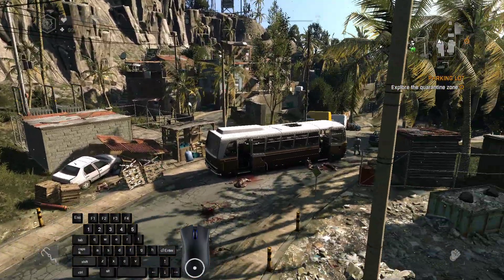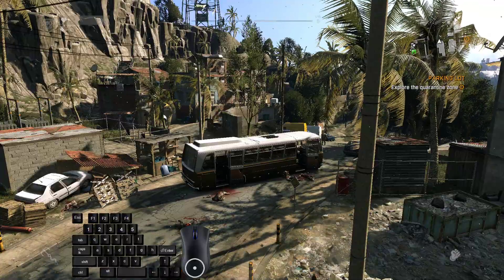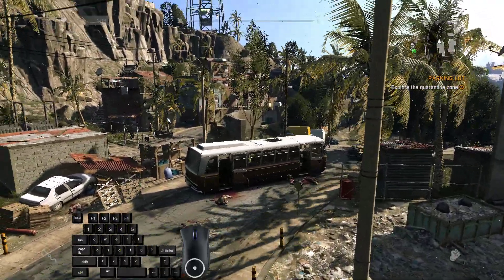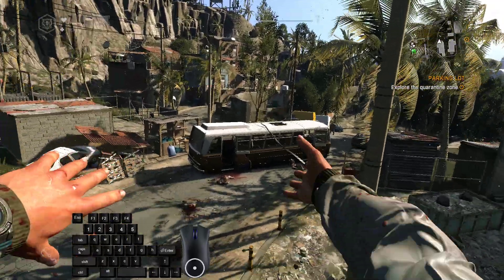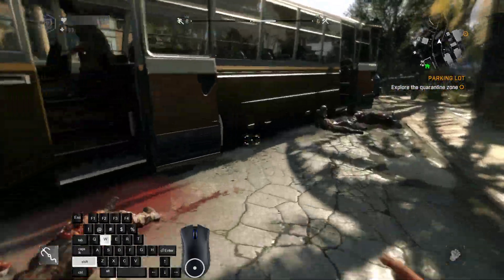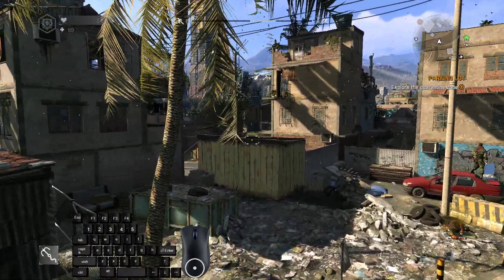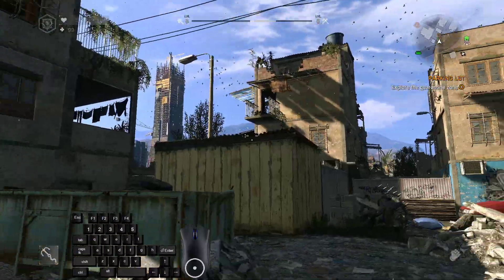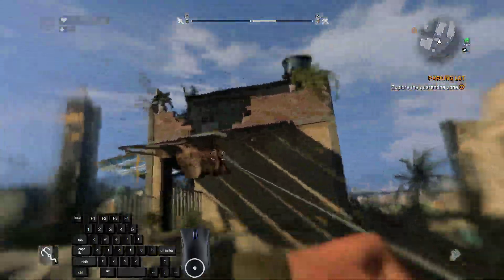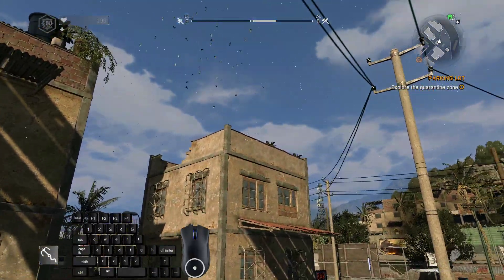Another important technique with the grappling hook is grappling cancellation, which is a pretty simple trick. You just press the crouch button to interrupt your grappling hook at any time. Why do we need it? For example, we don't necessarily want to travel the full distance of the grappling hook. Let's say we want to travel to a roof but don't have a reliable way to skip the climbing animation there. Instead, use the grappling hook to a higher point and cancel it midway, so we can land on the roof without a climbing animation.